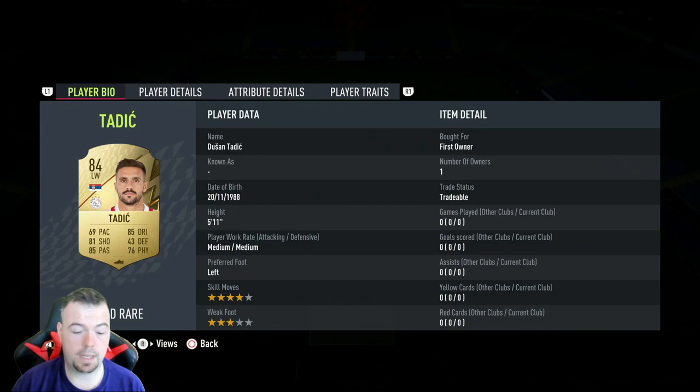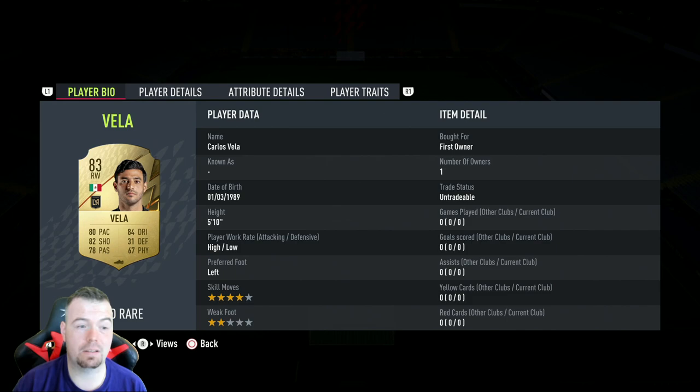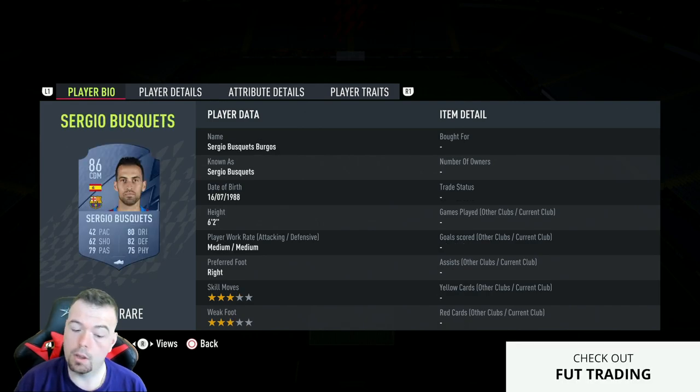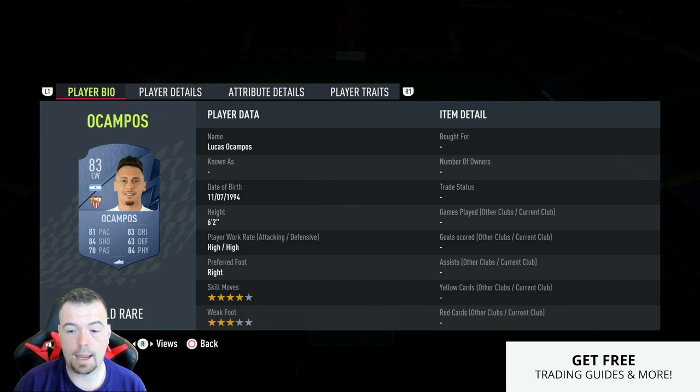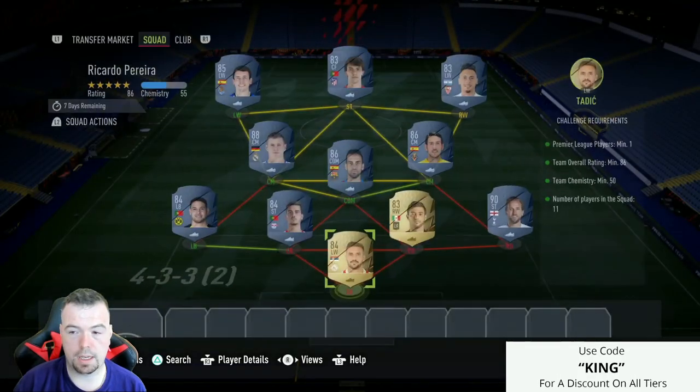Two Bundesliga players are included because they strongly link to each other. Tadić and Weil are the cheapest 84 and 83-rated cards in the game. Tadić is 2.9k at the moment. Kane is 37k as the cheapest 90-rated card and serves as your Premier League player. If Kane goes up in price and you've got another 90-rated card, use him instead. Valor is 1.1k, Vegall is 1.2–1.3k.